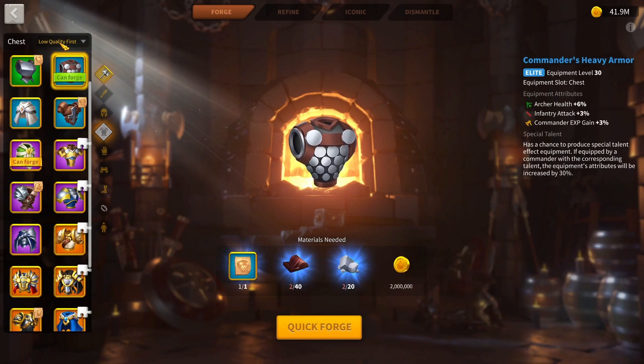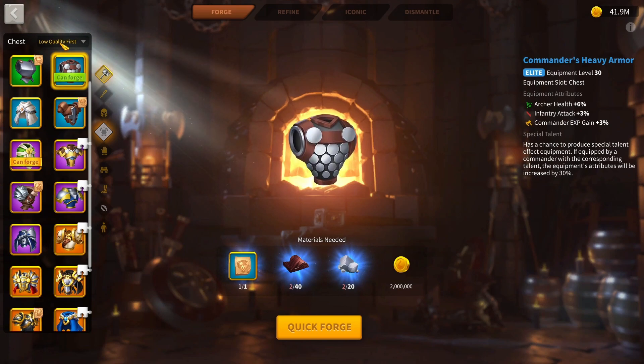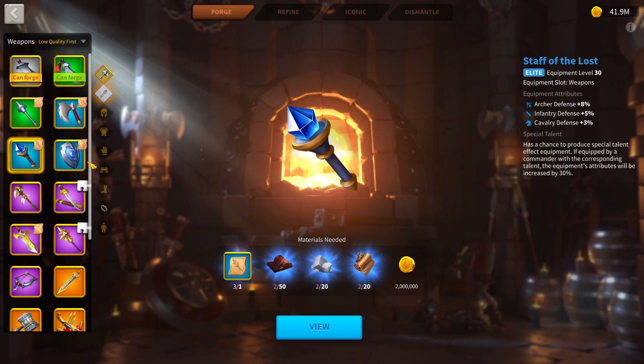Now, if you can talent any pieces, I would get Commander's Heavy Armor as your first talent. If you're buying those Blueprint Fragment Choice Chests every week from the VIP shop, you can just put them on the Heavy Commander's Armor — it's going to do fine. Extra health is always nice, and it's also one of the last pieces I upgrade. Then you can try and talent also the Staff of the Lost, since as the weapon it will get more stats from being talented.